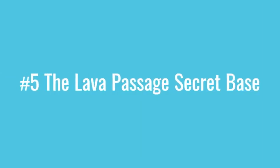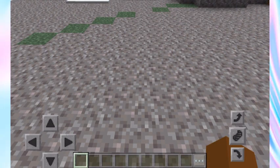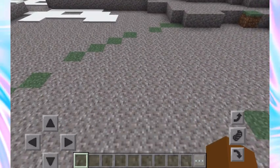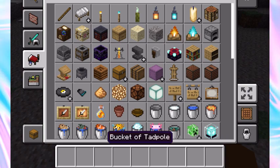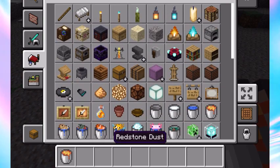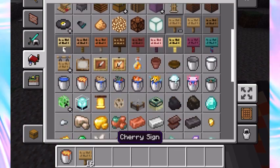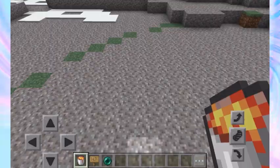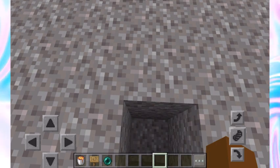We are on the fifth way to make secret entrances in Minecraft. This next way involves quite a few things but has no redstone, so if you're not good at redstone you're saved. We're going to need a lava bucket, signs, and an ender pearl — we'll see how we're going to use these three things.